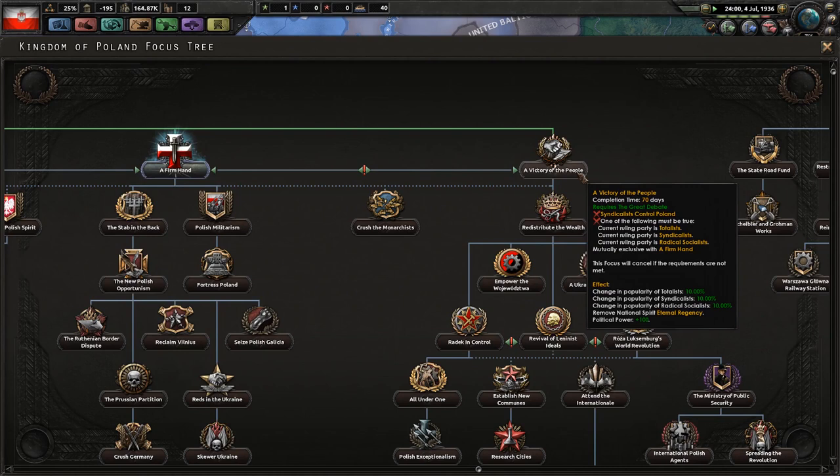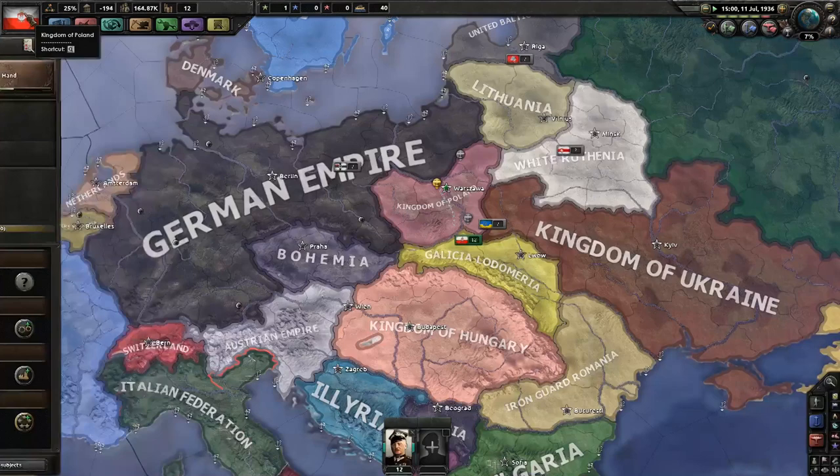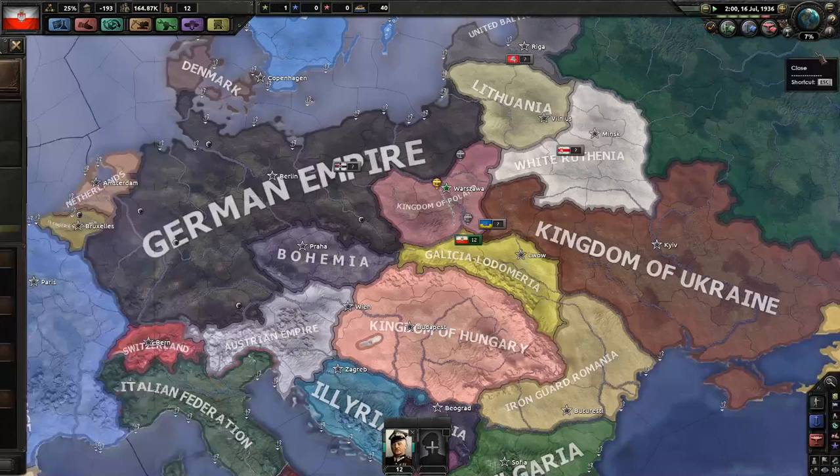For example, for Victory of the People, you need a ruling party that is totalist, syndicalist, or radical socialist. For Firm Hand, you must be the nationalist party, or have Sikorski. You have to be the republic for certain focuses, and so on and so forth.